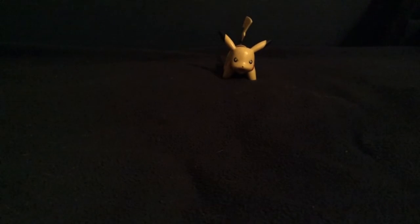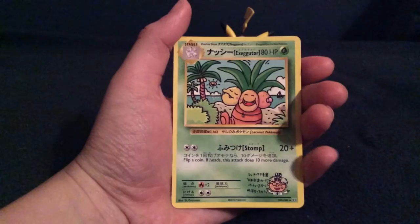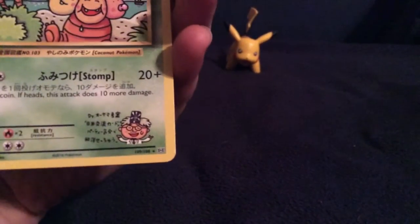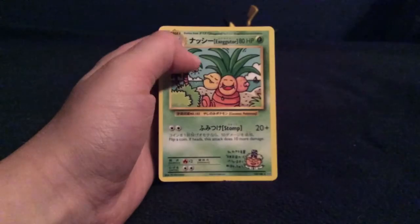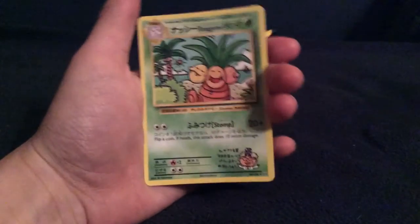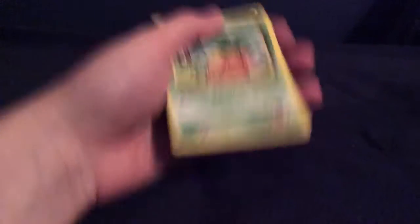The next question is: how many secret rares do you have? I only have one, but it's a decent secret rare — it's the Exeggutor from Evolutions, number 109 out of 108. You can tell by the card number going over the set total. It has 40 HP, which is pretty bad, and its attack does 20 or more damage, so not the greatest card, but it is a secret rare.